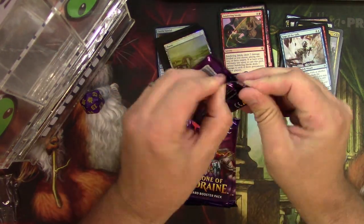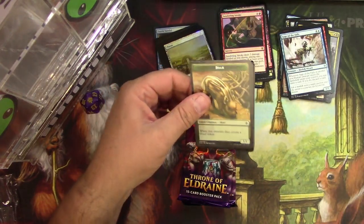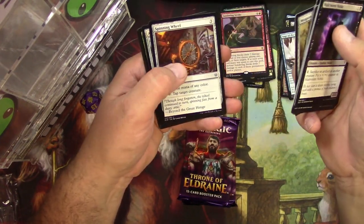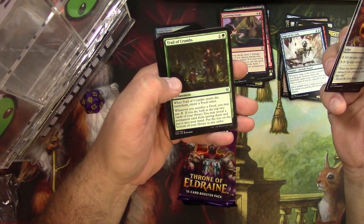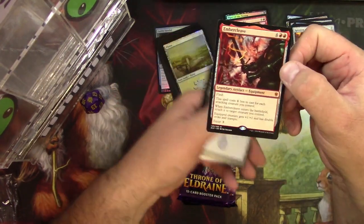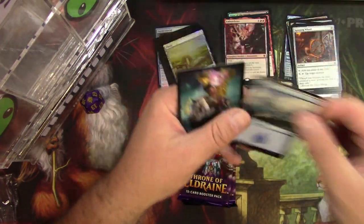Next pack: Bartered in Blood, Didn't Say Please, Spinning Wheel, Arcanist's Owl, Trail of Crumbs. We got another legendary — it's an Embercleave! All right, pretty solid mythic right there. Very, very useful piece of equipment.